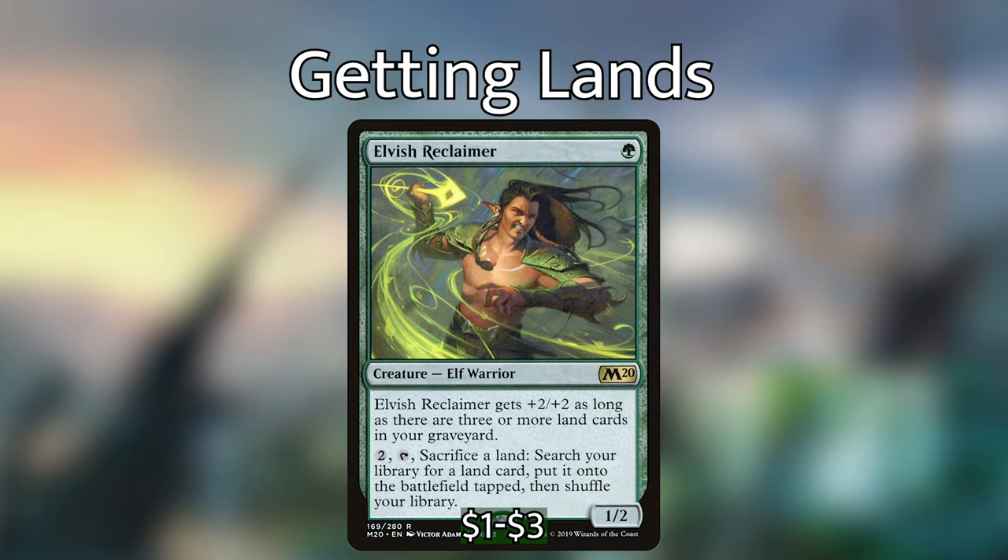Now that we've gone over everything that gives us advantage off of our lands, let's talk about how we're going to get lands onto the battlefield. Obviously in this deck we're going to have a lot of ramp, not only because we want ramp in a commander deck, but because we want to be getting multiple lands onto the battlefield per turn. First up we've got Elvish Reclaimer — for 1 green we have a 1/2 elf warrior who gets +2/+2 as long as there are 3 or more land cards in your graveyard. And for 2 generic and tap, sacrifice a land, search your library for a land card and put it onto the battlefield tapped, then shuffle your library. This is very neat because we can just get that second land onto the battlefield to trigger Omnath if we haven't already played a land that turn.